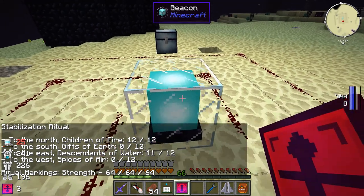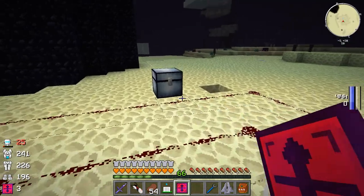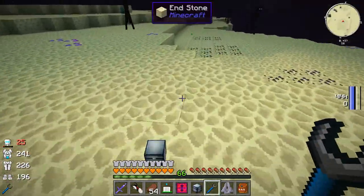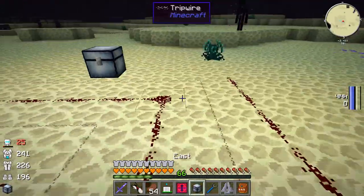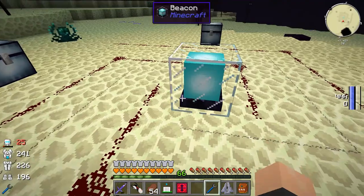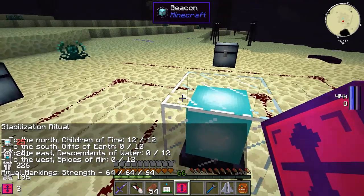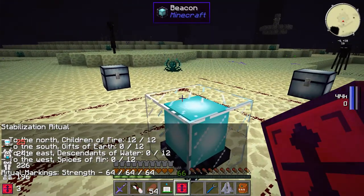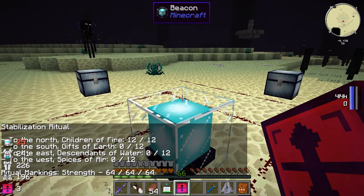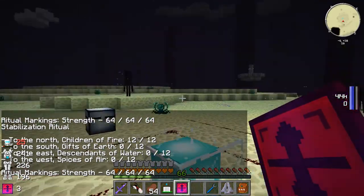Let's switch these around. So it tells you the clues: to the north, children of fire. To the south, gifts of the earth. To the east, descendants of water. And to the west, spices of air. So if you don't want to be spoiled, you'd want to stop watching now based on those riddles. But I'm just going to go right into it and show you what's in each chest. In the children of fire chest it is: stone, hardened clay, glass, gold, iron, cactus green, cooked pork chop, cooked fish, steak, cooked chicken, baked potato, and charcoal.